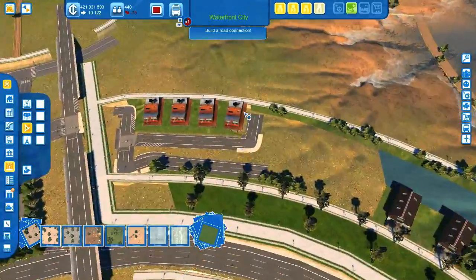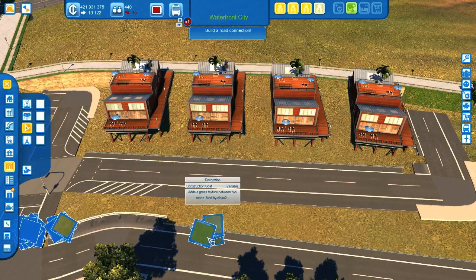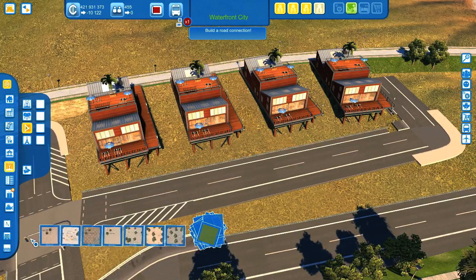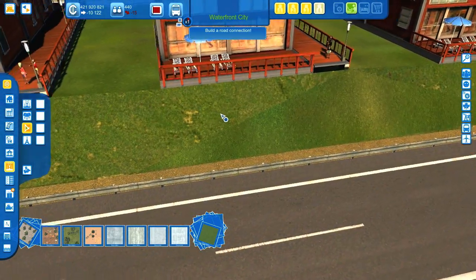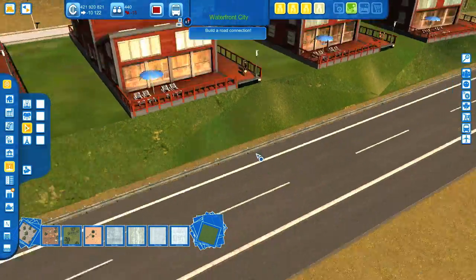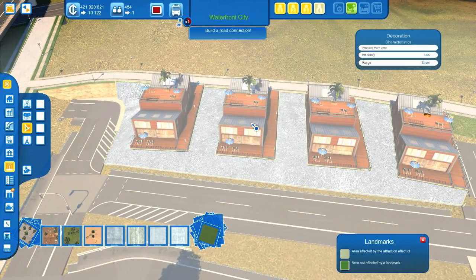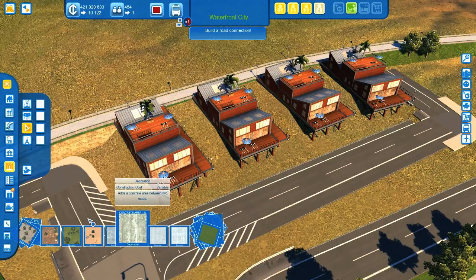We don't have any trees — why? We could also use this one, but I think this one has a different behavior. As you can see it snaps to the buildings, while the other one snaps just to the freeway and the pedestrian path, giving us a smooth slope. You saw what happened to these houses. But no trees — this is a shame. So let's add some palms manually. Hopefully we can do this — let's go to the Asia pack and pick some palms.